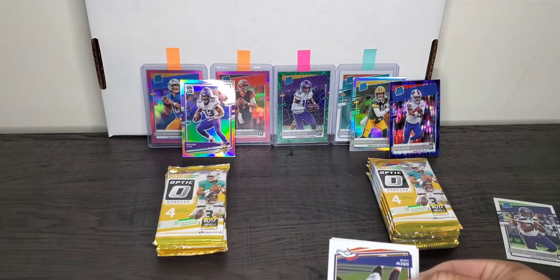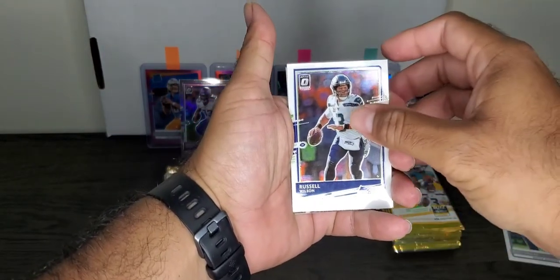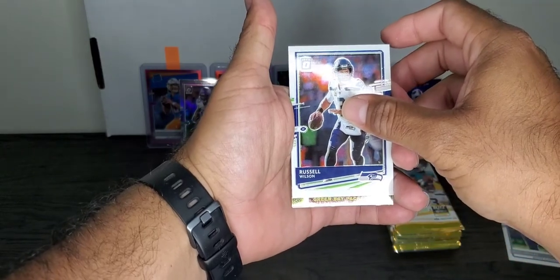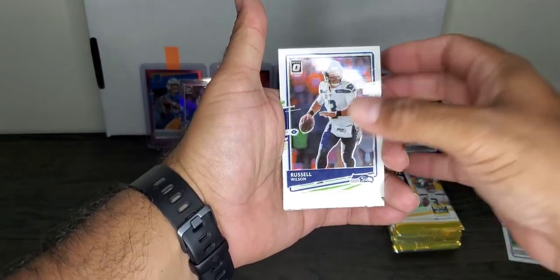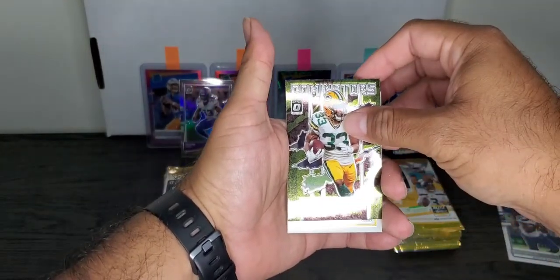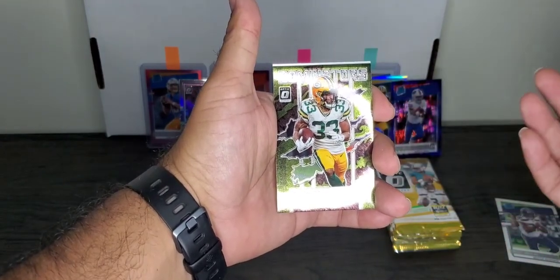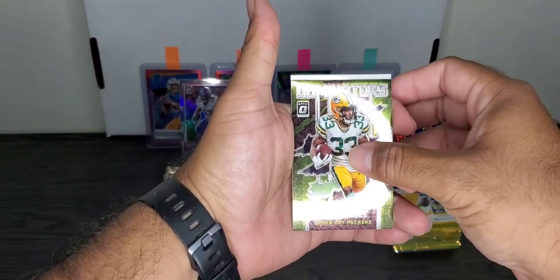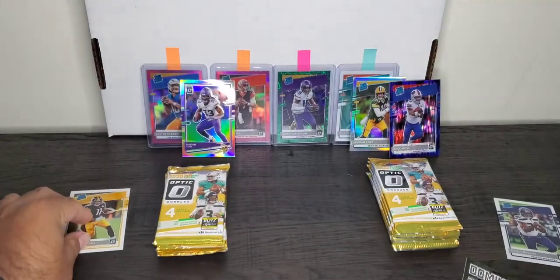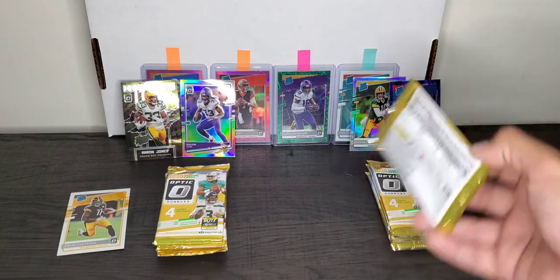Pack number two for Target. Drew Lock, Russell Wilson — this looks like a quarterback pack. And a Dominators Packers card — we all know who it is, Aaron Rodgers most likely. Oh no, it's Aaron Jones. Okay, that's a good one. Pittsburgh Steelers Rated Rookie — Chase Claypool. It's a base Rated Rookie, but still a Rated Rookie. And a Dominators. So it's still going to Walmart so far.